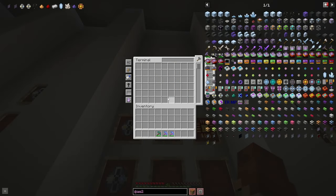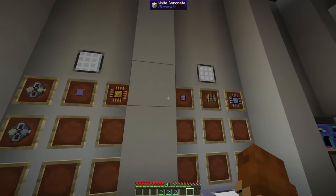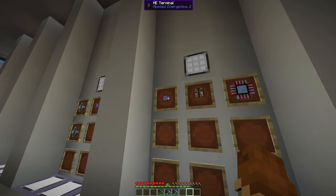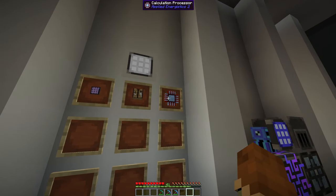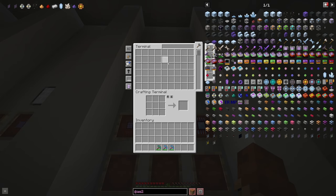The ME terminal lets you see all of the different items in your system — it's basically just a giant chest at this point. And if you want to go one step further, you can make an ME crafting terminal, which uses that ME terminal we just made, a crafting table, and the calculation processor. Now you have all that same storage space but also a convenient crafting terminal as well.